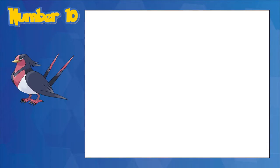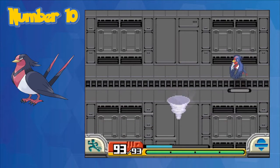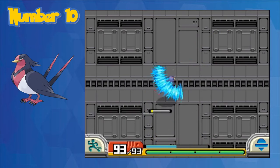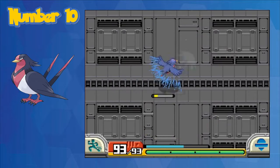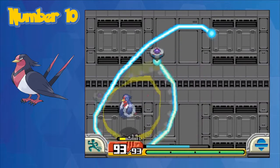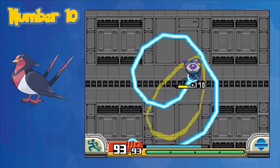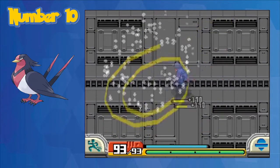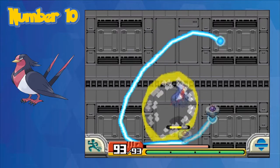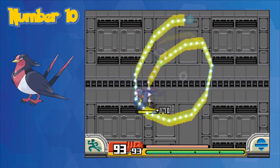Number 10. First up on our list we have Swellow. Swellow is not actually that hard to capture, but it's mostly just a very annoying Pokemon. Swellow only appears in the capture arena, and it's a painful one to get because it tends to be zooming around. Realistically, you should never die actually trying to capture this Pokemon, but when it moves around in combat, it tends to go from one end of the screen to the next, doing very rapid attacks left and right.